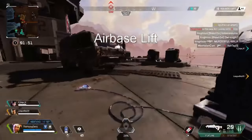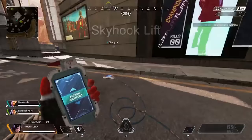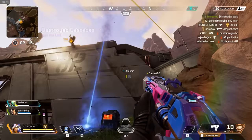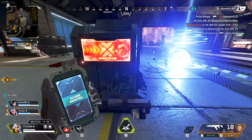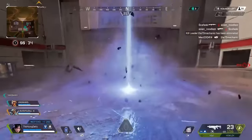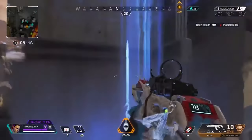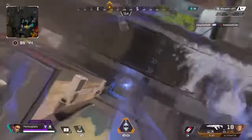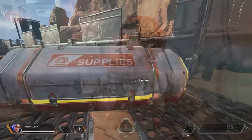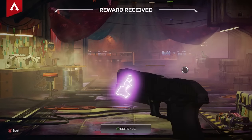In Week 1, players could activate Gravity Lifts on Air Base and Repulsor on Kings Canyon, and Refinery and Skyhook on World's Edge. In Week 2, players could activate lifts on The Cage and Watchtower North in Kings Canyon, and Trainyard and Sorting Factory on World's Edge. In Week 3, players activated lifts on Artillery on Kings Canyon and Fragment West on World's Edge. These Gravity Lifts had tactical advantages and were actually decisive in some endgames. Players who activated all challenges were rewarded with the Horizon's Test Subject badge and charm.